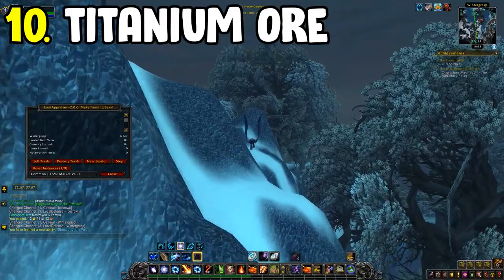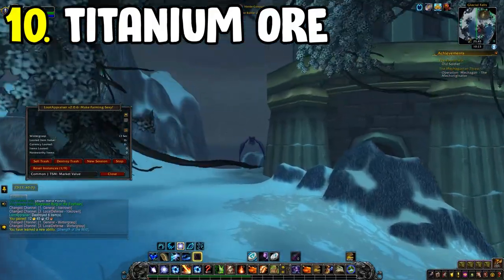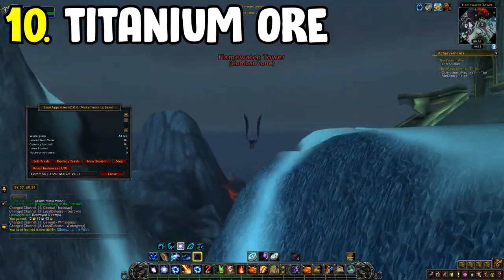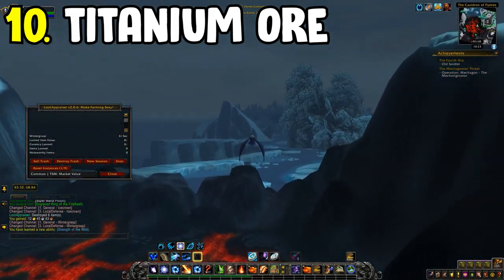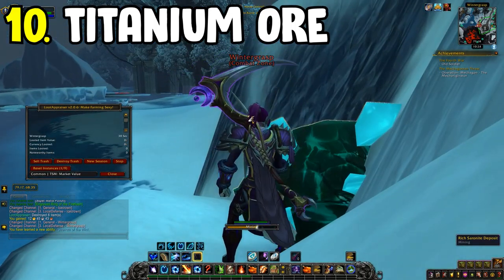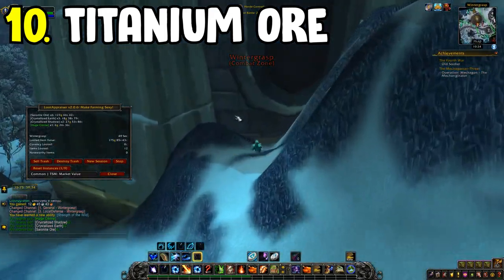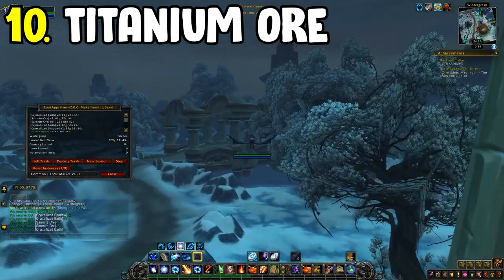Number ten is the Titanium Ore farm in Wintergrasp. I always recommend this one because it's very reliable. The main materials — Eternals, Titanium Ore, and Saronite Ore — sell rather fast. Even though it's a Wrath-based farm, the sell rate is quite high. If you're new to gold farming, this is usually the farm I recommend. It's the perfect starting farm for anyone just getting into gold making.